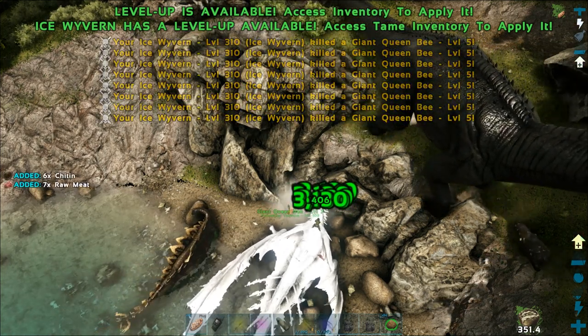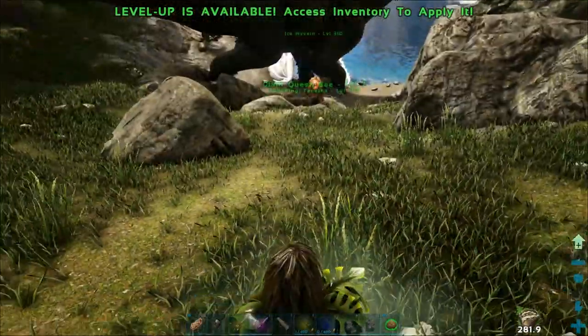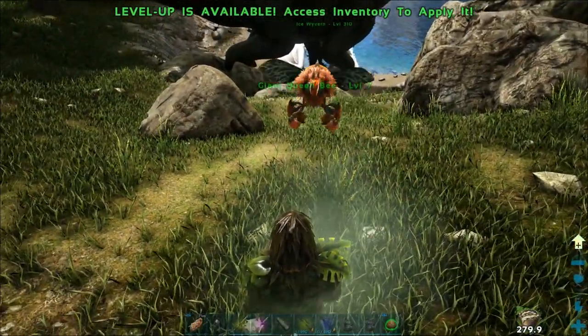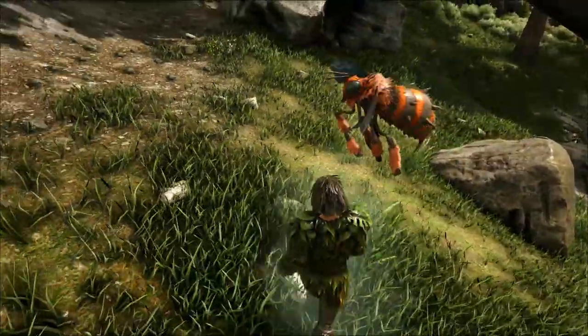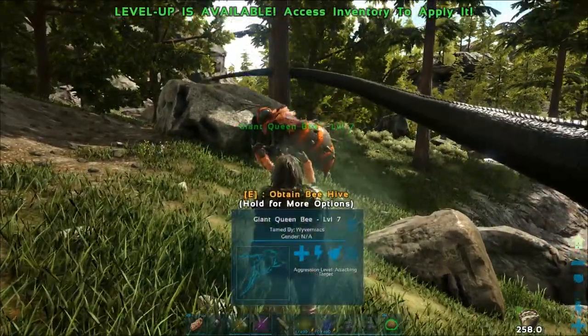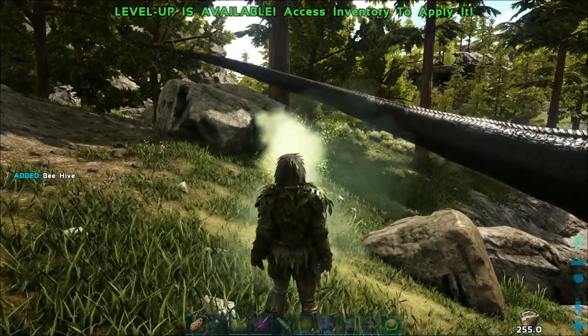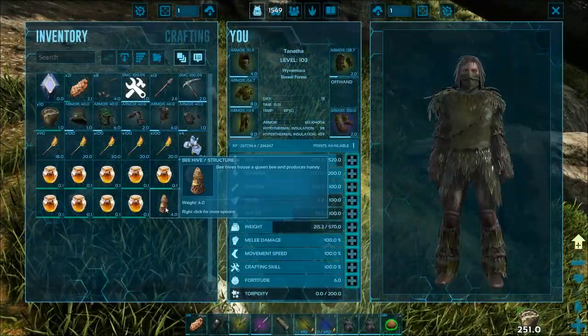Or at least until it respawns. The tamed giant queen bee can be picked up as a new beehive — you should see the option when you look at her. The hive will be moved into your inventory first, then you can place it anywhere just like an ordinary structure.